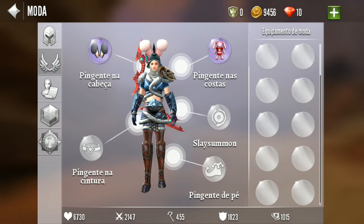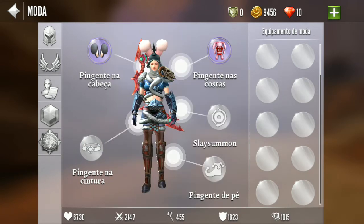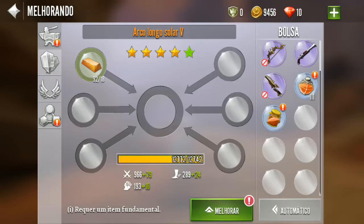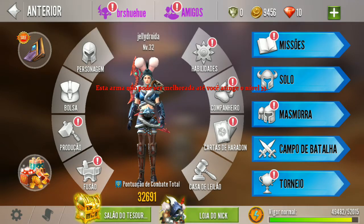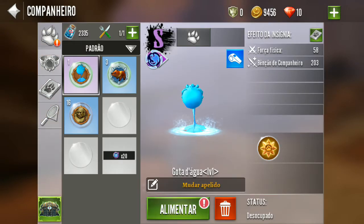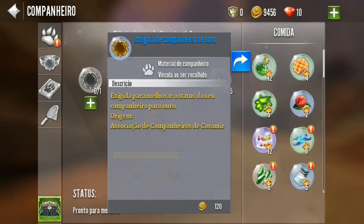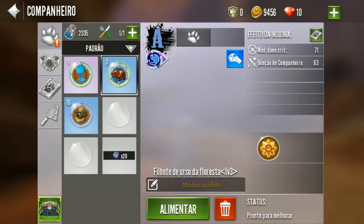Tem esse pingente cabeça do coelhinho, mochila de roda. Não dá pra me upar o arco, mas já tá só preparado, só pra pegar a level 33 pra me upar. Aqui mais pets. Tem a gota d'água level 1. O ursinho level 3. Só falta comprar o bagulho aqui de ouro pra o papa level 4, na compra de ouro. Acho que dá pra comprar hoje.